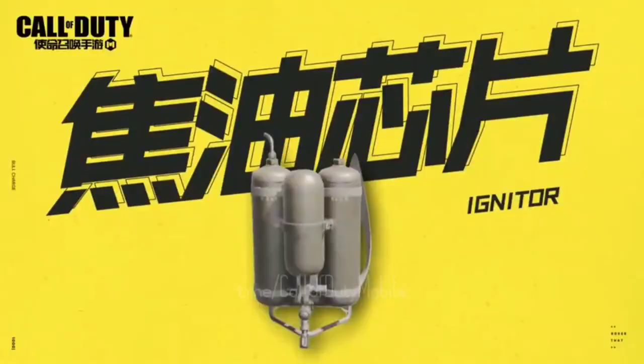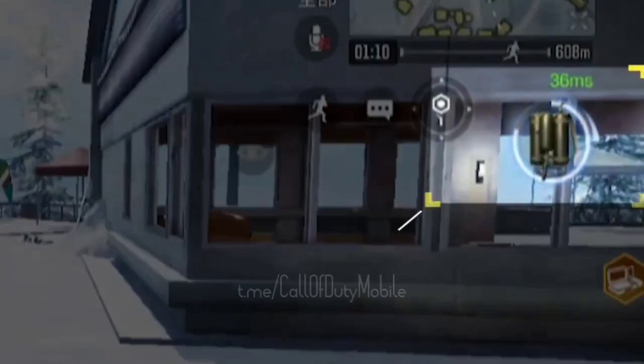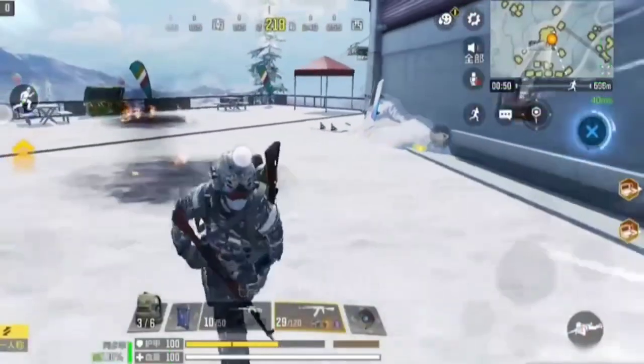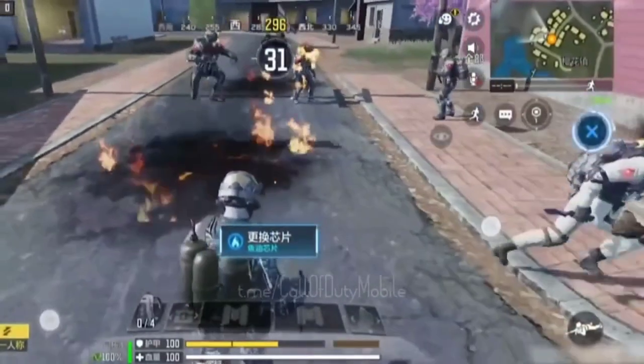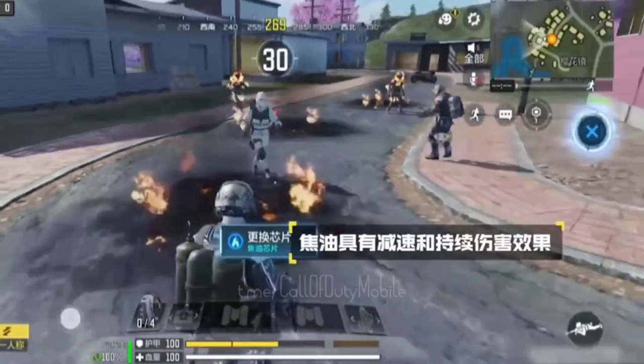Moving on, we have the new battle royale class of Season 8: the Igniter. It's a really interesting battle royale class — you can set your enemies on fire while using this scorestreak because it throws hot tar on your enemies. Not much more to describe since it was leaked ages ago, and we're finally getting it in Season 8.